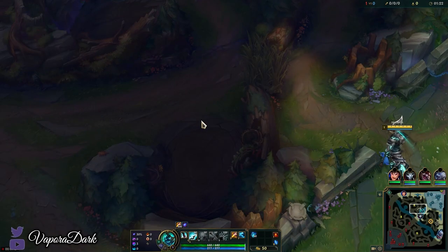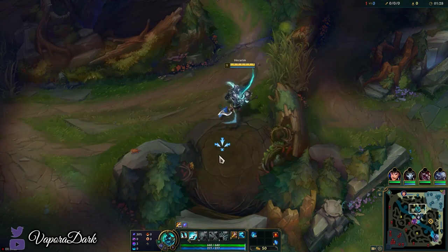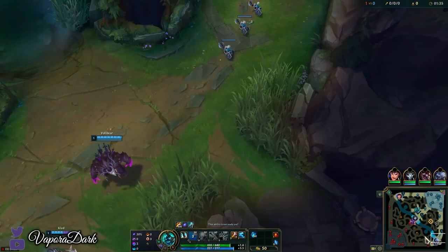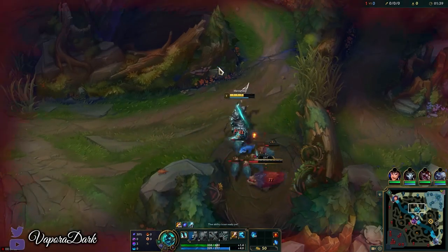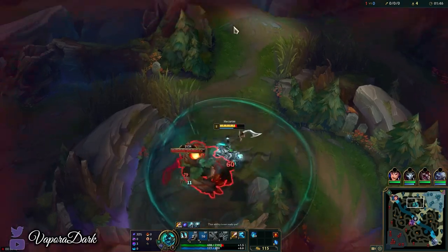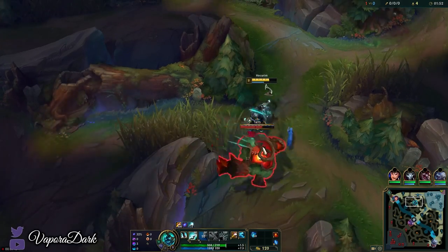Yo what up gamers, Vaporodark here, and today I'm going to show you how to play Hecarim jungle. First we're gonna start with a leashless raptor start. The enemy invaded my blue right before the video. We're just gonna start with raptors since it's the best camp to do when you don't get a leash — you can clear most of the monsters pretty fast with your AoE.